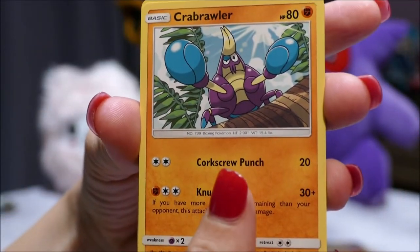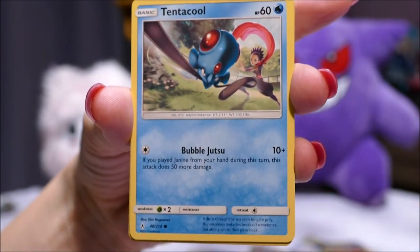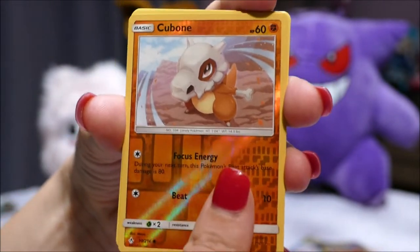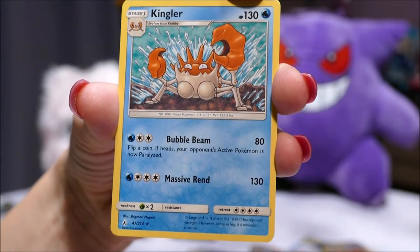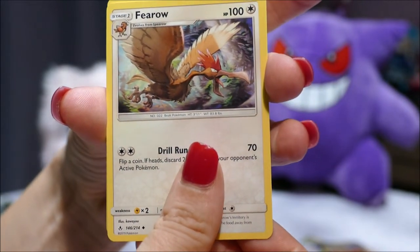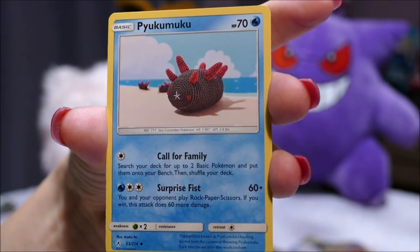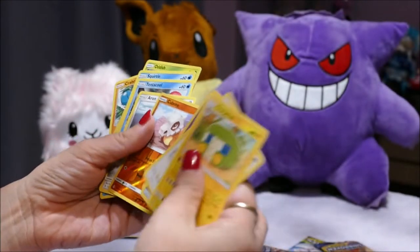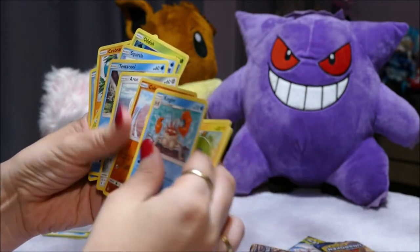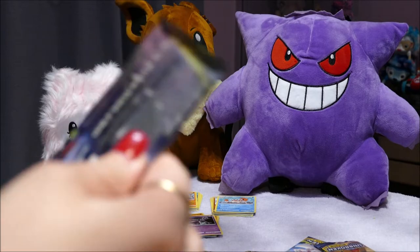Crabrawler, Oddish, Squirtle, Tentacool, Aron, Cubone — that's cute — and a Kingler. Psychic Energy, Blossom, Pharaoh — I can't really see it from there — Charjabug. So we've got one ultra rare but all the rest so far have been ordinary rares.